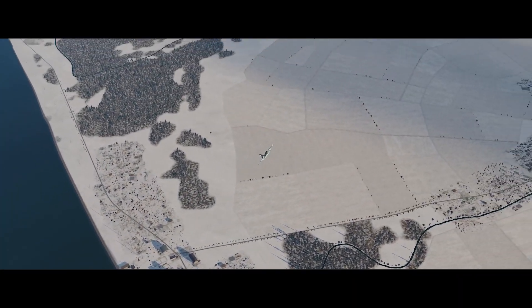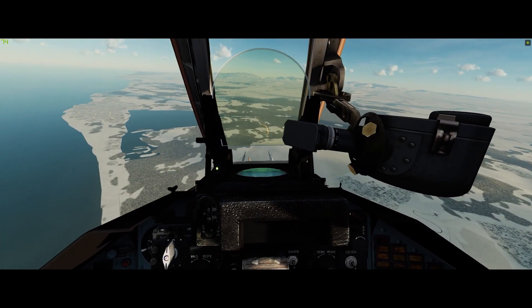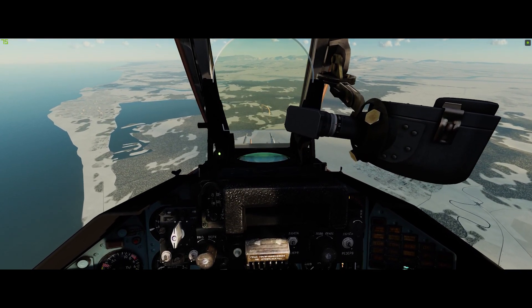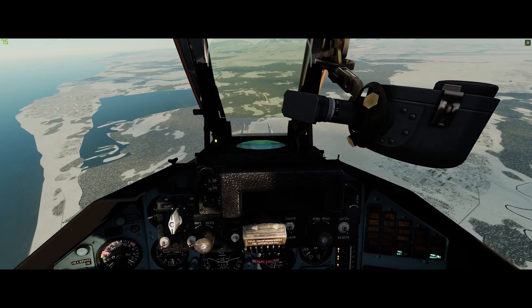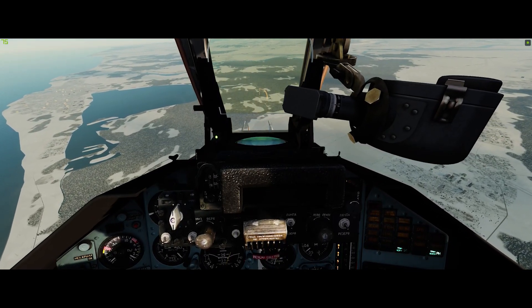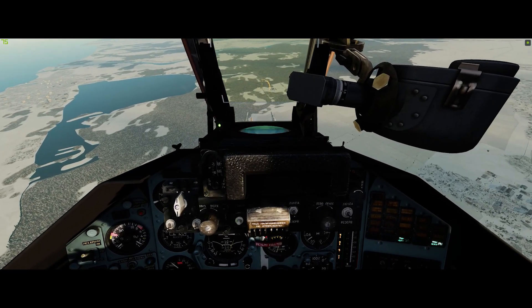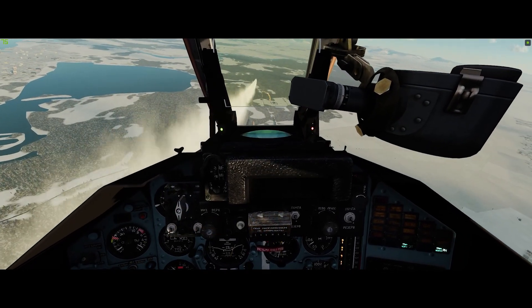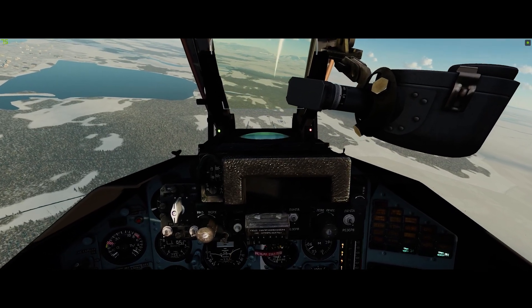So we're coming around on the target again — we're not too high, using a fairly shallow approach but we're a good ways out. I'm going to take my laser designator, which is on, move the cursor over the target, and then lock it to the target to confirm the designation. Once it's confirmed, we'll wait for the range rings to coincide, get a launch light, fire the missile. Now we just have to keep the laser designator on the target until the missile hits.